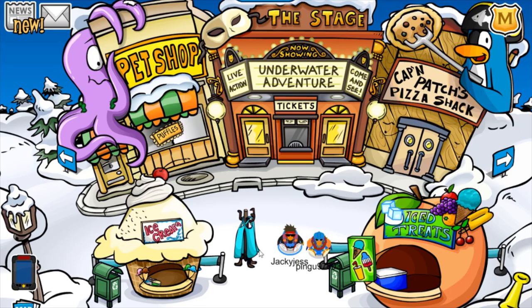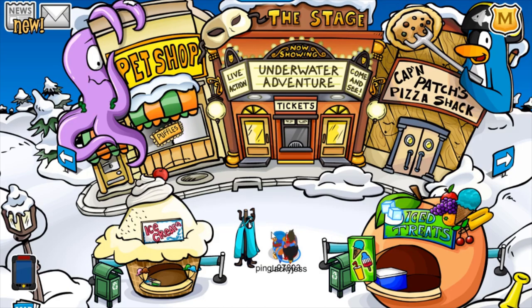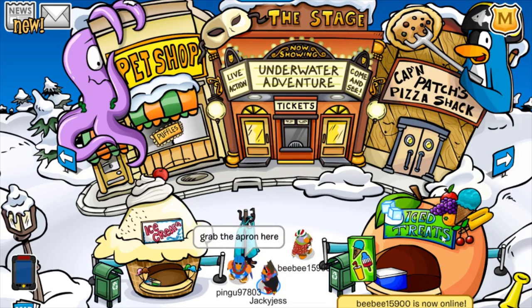I've got Pingu by my side helping me out. The first item we can actually pick up is right here in the middle of the plaza. It's just an ice cream apron, so you can roleplay and serve some other people some ice cream and ice treats.